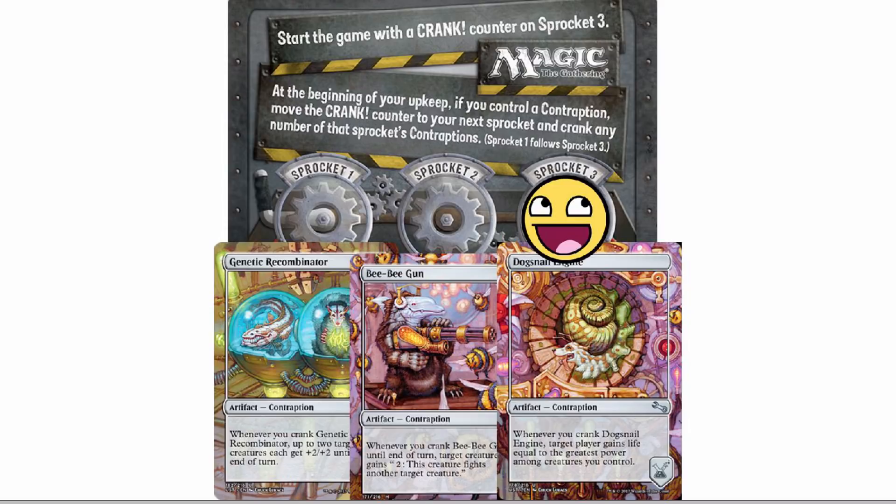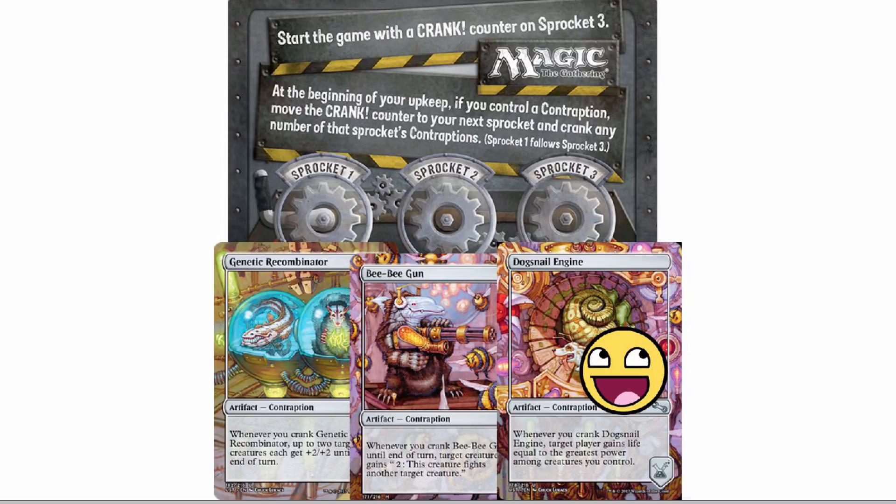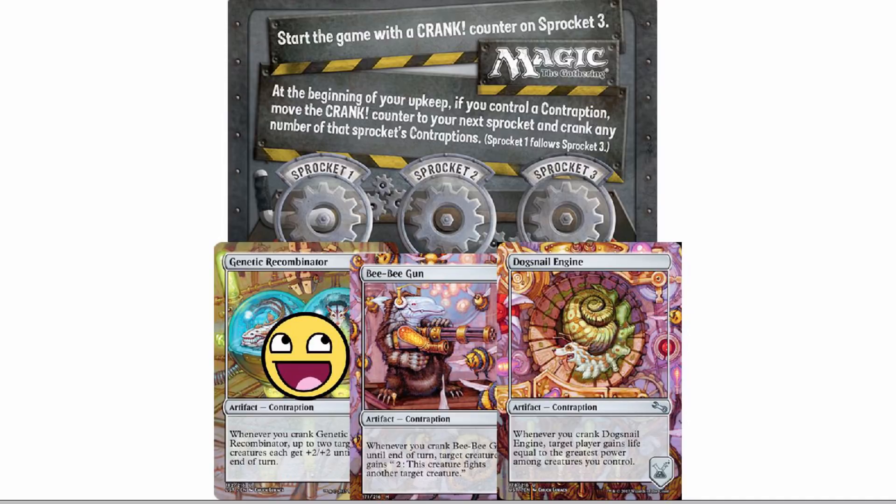A lot of people are going to ask where you get that wonderful little sprocket card. Apparently this is the card back of all the contraptions — so if you flip one over, this is what you get. The problem is you'd have to sacrifice one copy to use it and remember never to flip it, which seems weird. Since it's singleton, if you had two copies of Dogsnail Engine you could flip one over and use it as the sprocket counter. Otherwise, you don't really need it — you could just have three zones and move the actual counter between them: one, two, three, just three piles.